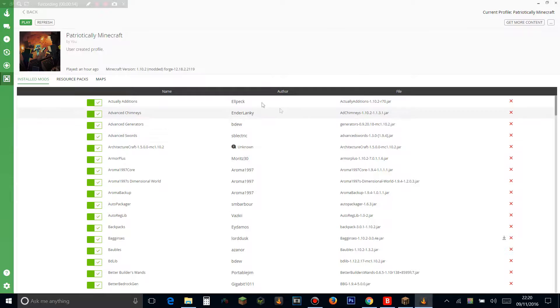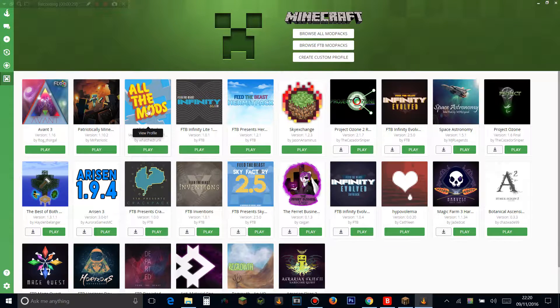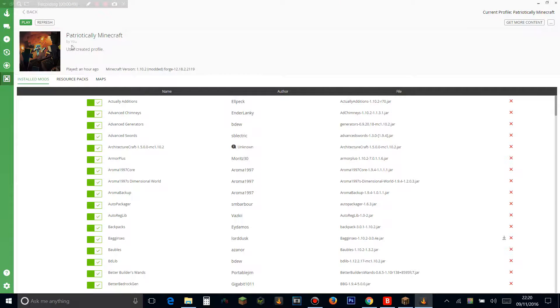We're starting a little bit differently — we're starting on the Curse launcher. We're going to be starting right here with my mod pack that I made. I'm currently playing kind of three mod packs: All The Mods, FTB Hermit Pack, and the Avant 3 mod pack. They're all really great mod packs but they all have a little bit different mods, so I thought why not add all the mods into one pack. I've created a pack called Patriotically Minecraft — as you can see it says 'created by you,' just to prove it's created by me.